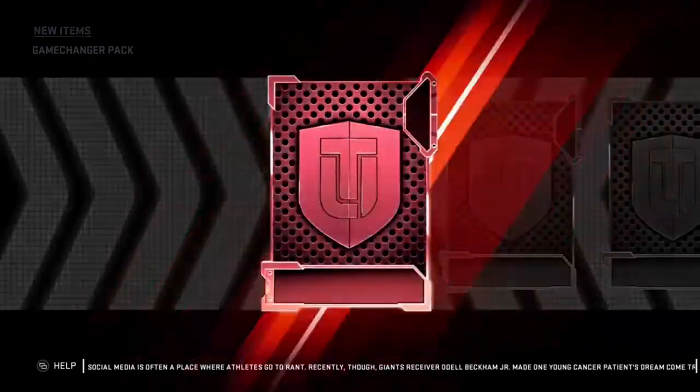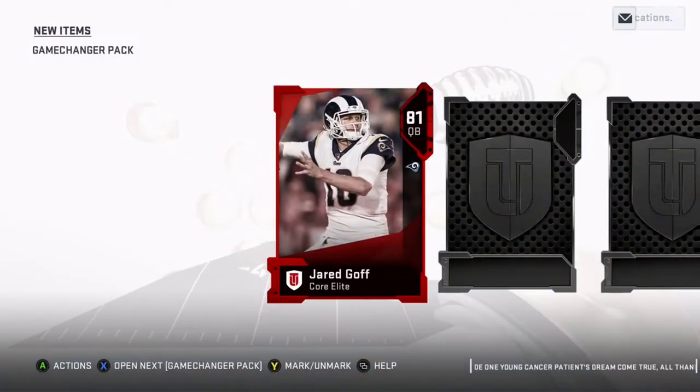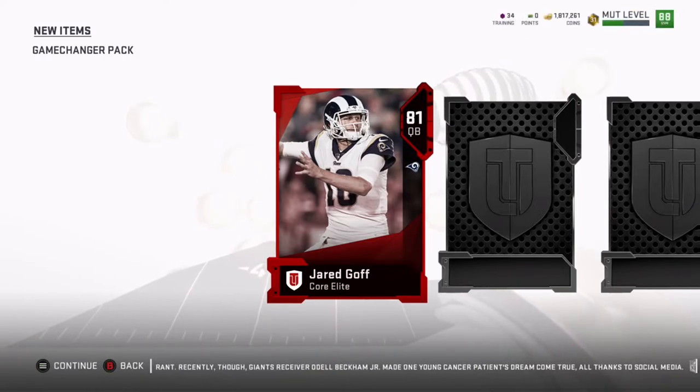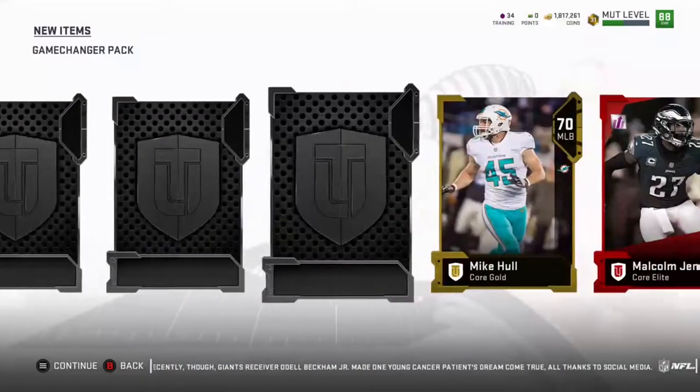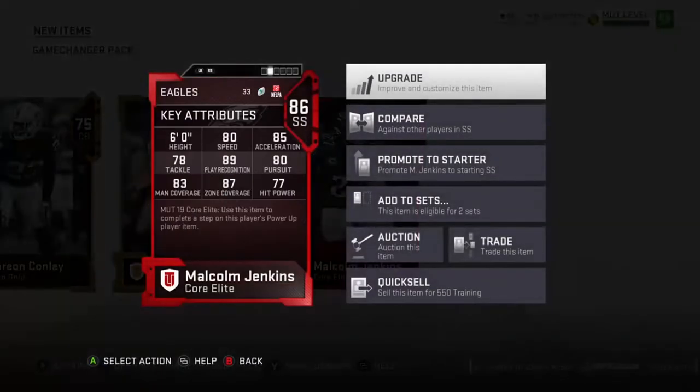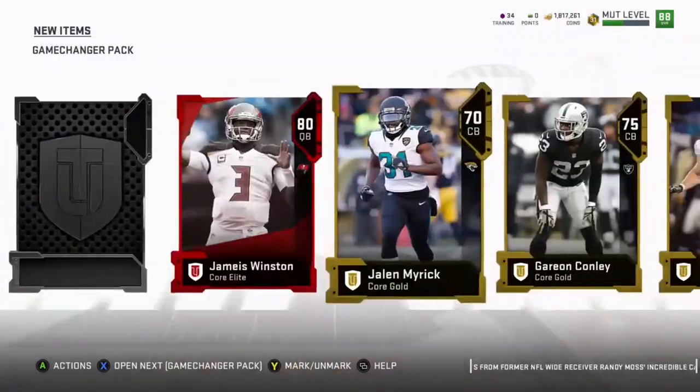I was watching RBK's video and he wasn't getting really good pulls either — 81 Jared Goff, not a good card, just something you can get rid of. But then we get an 86 Malcolm Jenkins! 80 speed, 85 acceleration, 78 tackle, 89 play recognition, 80 pursuit, 83 man coverage, 87 zone, and 77 hit power. That's a pretty good pull. I was watching his video yesterday and he didn't get anything but 80 overall cards.